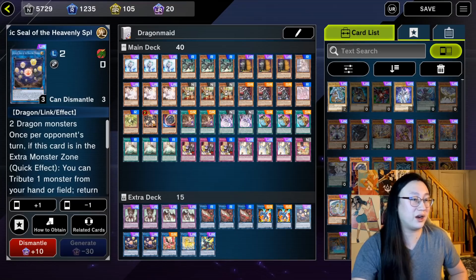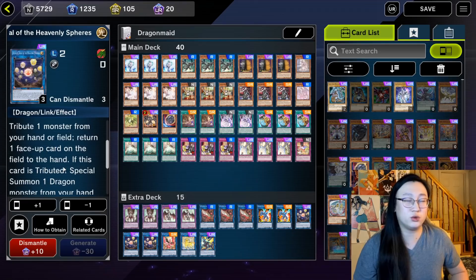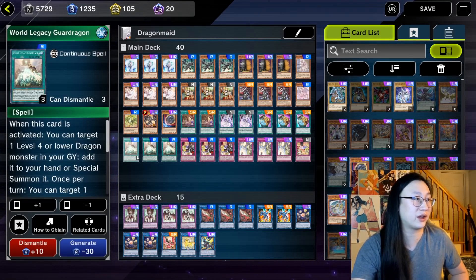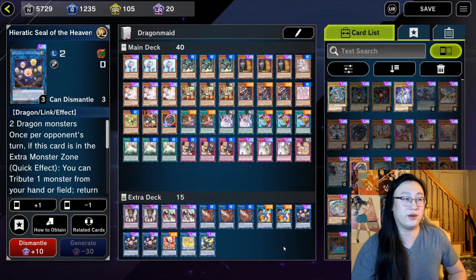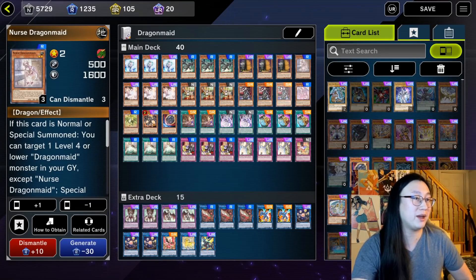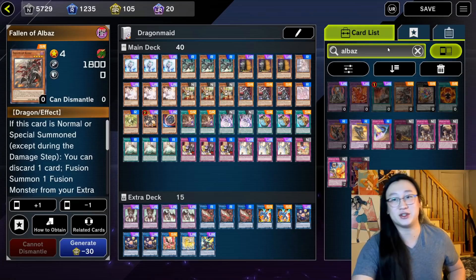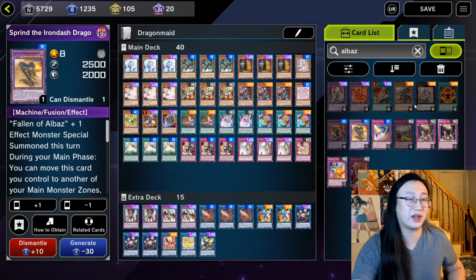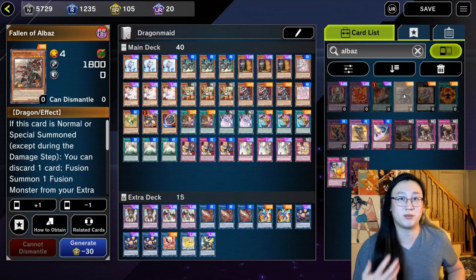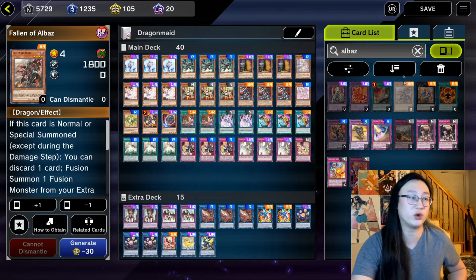We're on three Heretic Seal of the Heavenly Spheres. This card is absolutely broken — once per turn while it's in the Extra Monster Zone, you can tribute a monster from your hand or field and bounce any face-up card to the owner's hand. This includes your own cards, so if you want to bounce your own World Legacy Guard Dragon, you're absolutely able to. If this card gets tributed, you can special summon any dragon from your hand or deck with stats reduced to zero — so usually you're summoning Nurse Dragon Maid to revive a Chamber or Parlor. Optionally, you can play Fallen of Albaz in your Extra Deck with something like Titanic Galaxy or Sprind the Iron Dash Dragon for another form of disruption on your opponent's turn, but note it cuts off a lot of your resource plays.